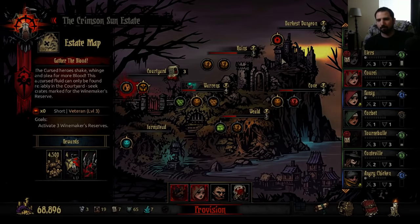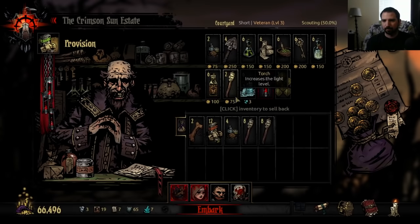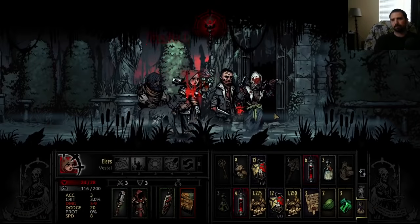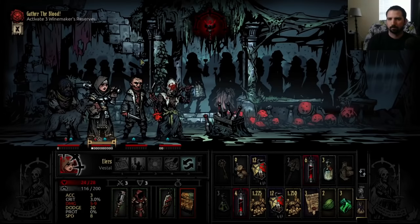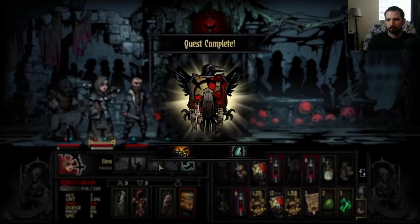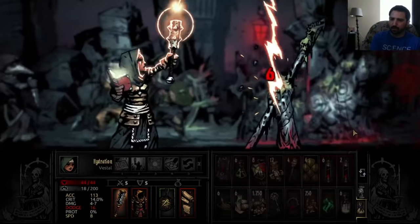There are three types of courtyard missions. The first is gathering blood in the courtyard, which is nice to refuel your hamlet — you usually get about 8 to 18 vials, roughly three stacks per run. This can keep your town going for a while. There are four preset dungeons: the first dungeon from the Town is Abuzz event is always the same, and the dungeons for Baron, Viscount, and Countess are also the same every single time.